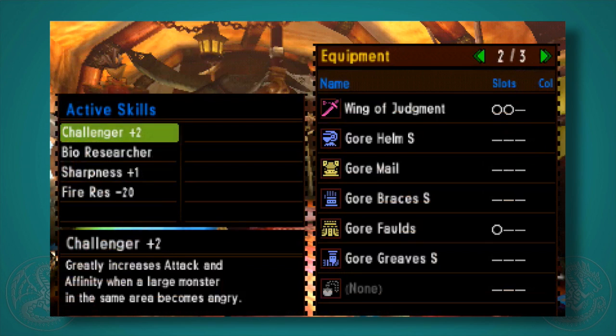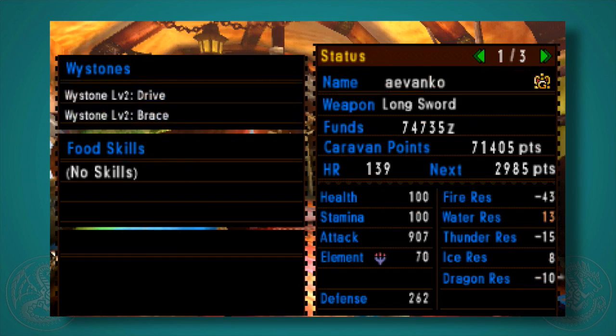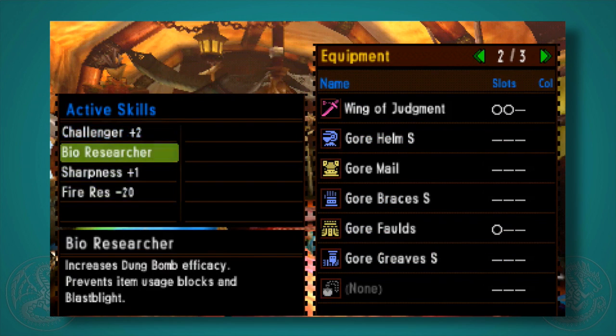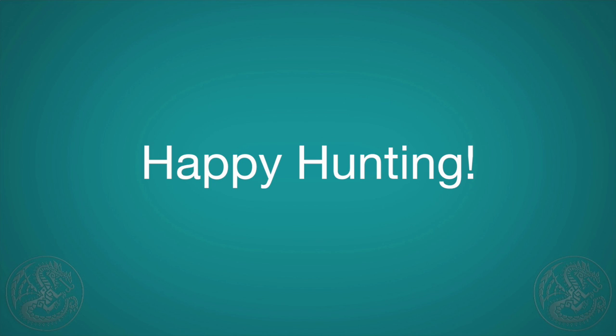The only downfall to this set is its horrible fire resistance — it's negative 43. So if you're going up against Gravios you're going to get hit hard, but it's something to work around. Water resistance is good, and minus 15 for thunder is a little tough, but overall it's a really great set to get you through high rank. I highly recommend it — happy hunting!